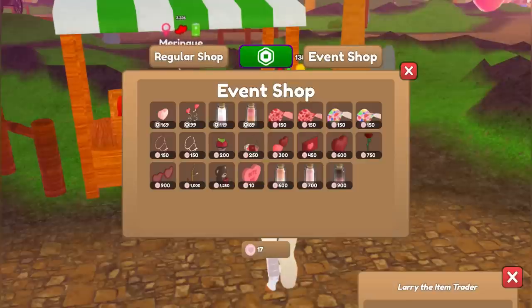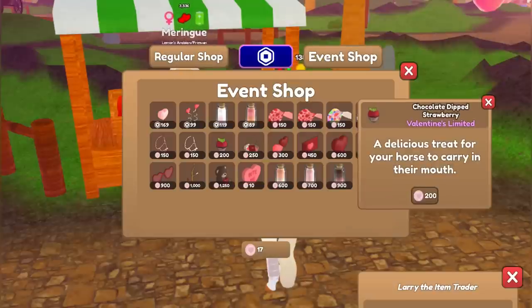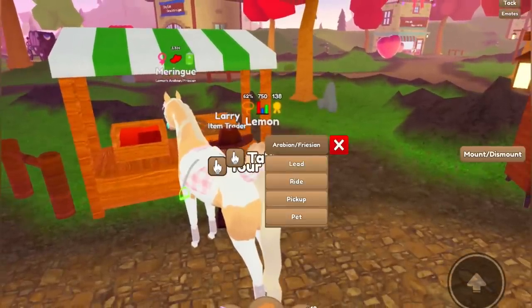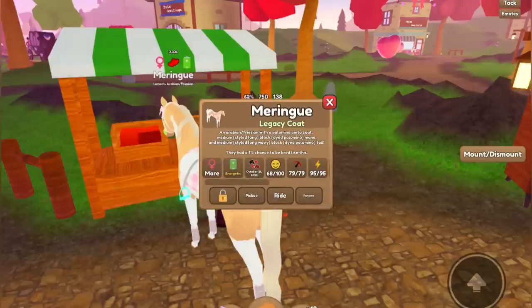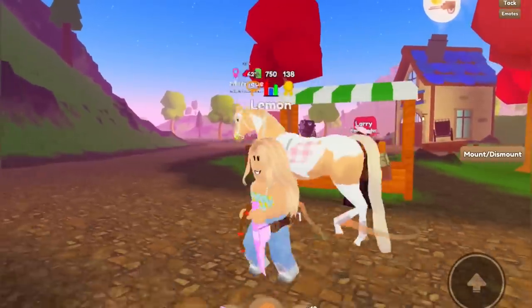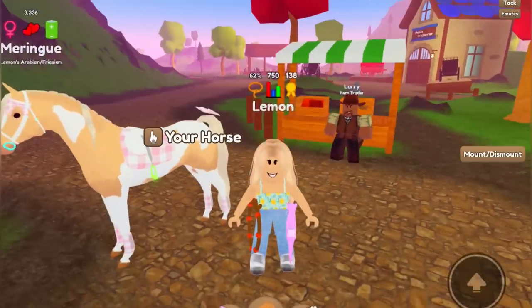So that is the event shop. These are all so cute. I definitely have to get a strawberry for Meringue because that is her favorite food, so I will get one once I have enough coins. Her favorite food is strawberry, so of course I have to get her a chocolate covered one because who doesn't love chocolate covered strawberries?